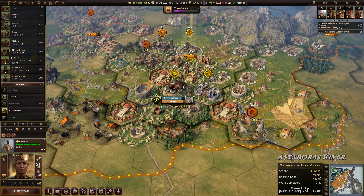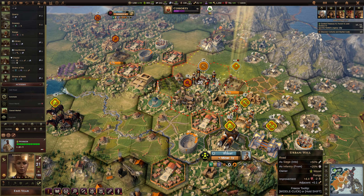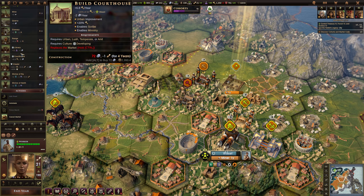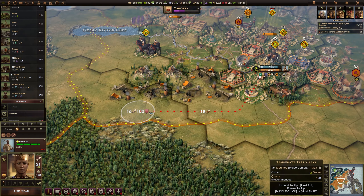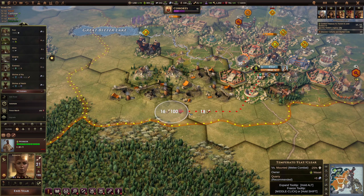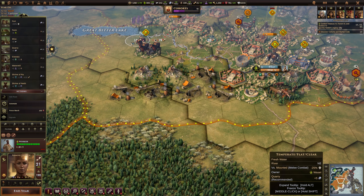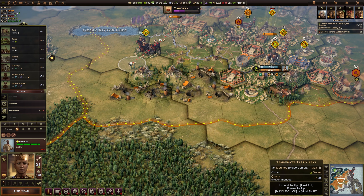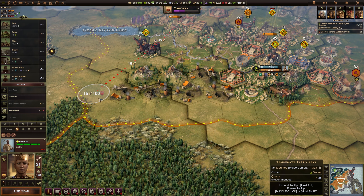Another great thing you can do with a worker selected is find out what it's possible to build on a tile. Normally, all of the available buildings a worker can build on the tile he's standing on will appear in the top left corner of the interface. If you move your mouse over another tile, nothing changes. However, if you hold down CTRL, it will show you what you can build on the tile that's currently highlighted. As you move the mouse around, the available improvements will change. You will also notice the little star indicating what the AI thinks is the best improvement for that tile will also change.